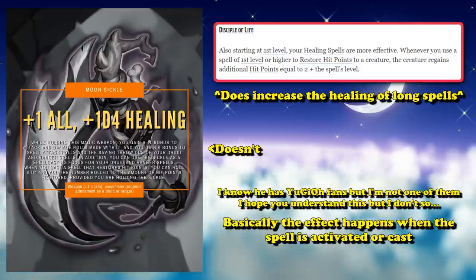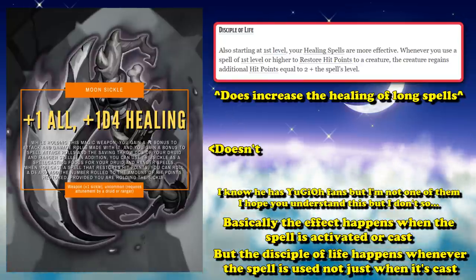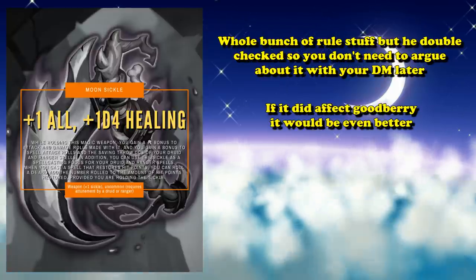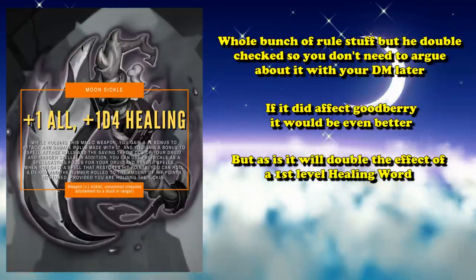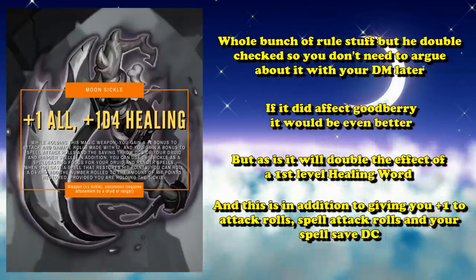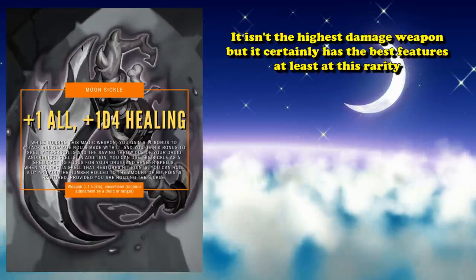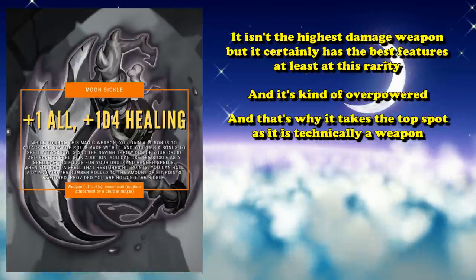In addition to the excellent spell save DC increase, the Moonsickle also has another effect: if you cast a spell that restores hit points, you can add an additional 1d4 hit points to that amount restored. This effect is very similar to the Disciple of Life ability that Life Domain Clerics get. The healing bonus only applies when you cast a spell, not when you use a spell — a distinction that matters for long-lasting spells like Goodberry or Healing Spirit, which the Moonsickle does not boost on subsequent activations, unlike Disciple of Life. Being able to increase healing by 1d4 is like doubling the healing from a first-level spell cast, on top of the weapon already being good without this feature.